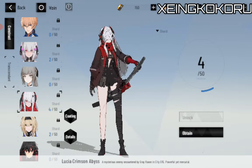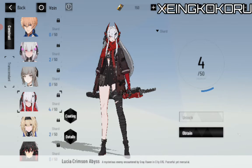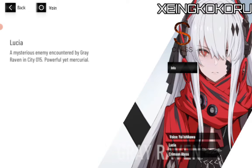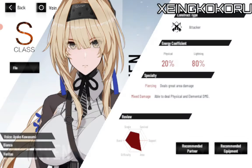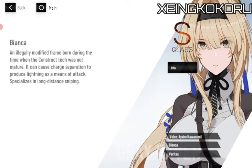You pretty much know who this girl is — this is more like the fourth version of Lucia. This is the daughter of Virgil. A mysterious enemy encountered by Grey Raven in CT-015 at the intro. Once you play this, you're pretty much going to encounter this girl and there's no way to dodge all of her attacks. This one is the second S-class of Bianca — the Veritas version. An illegally modified frame born during the time when construct tech was not mature.